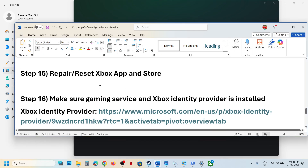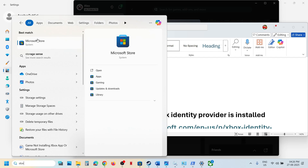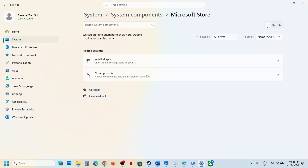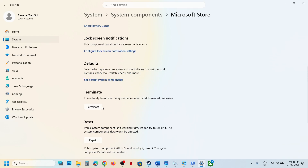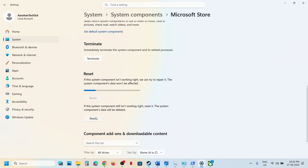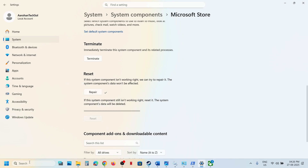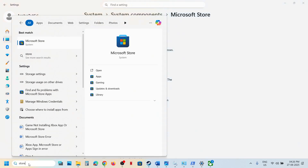Still not working — do the same thing with Microsoft Store. Type 'store' in the Windows search box, right-click on Store, and go to app settings. Terminate first. If that doesn't work, click on repair. After the repair, check. If still not working, perform a reset. Reset and then launch the store and check.